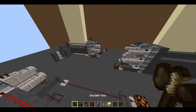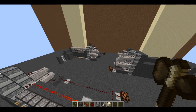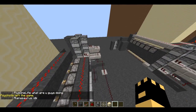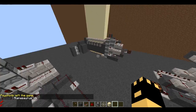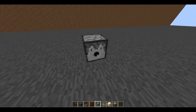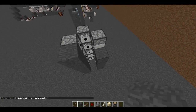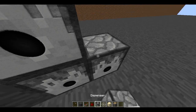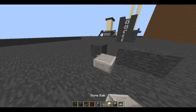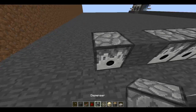Hey guys, it's Dragon Airbender back with another how-to cannon episode — episode 2, sand comps. In this episode I'm just going to talk about exactly how they work, what they actually do for a cannon, and the different designs you can use. I'm not going to show you every single type, just some general sand comp cannon designs.